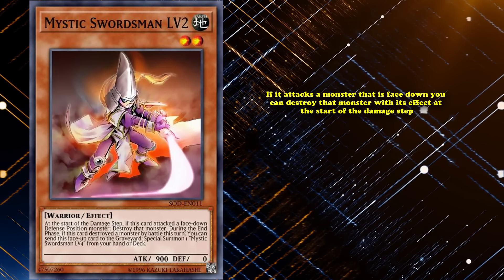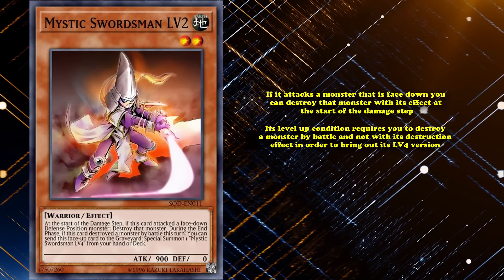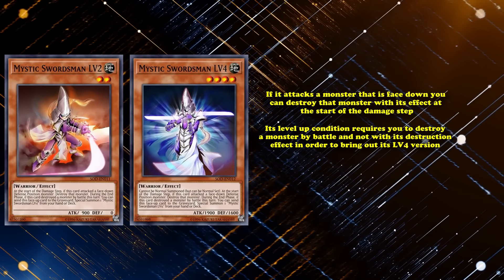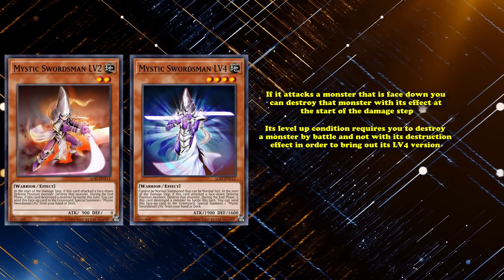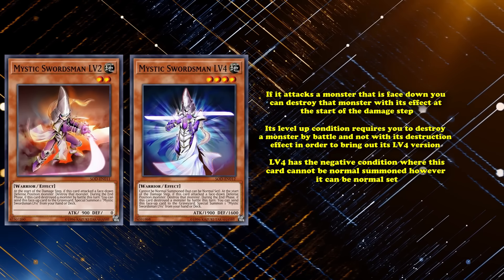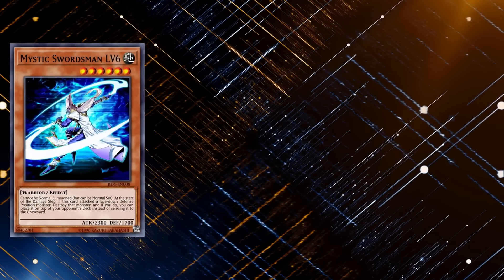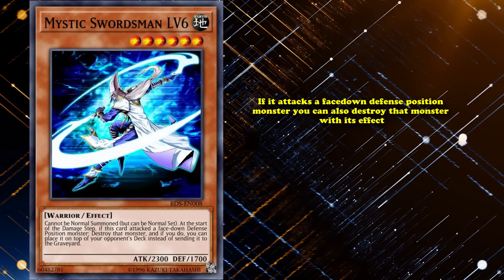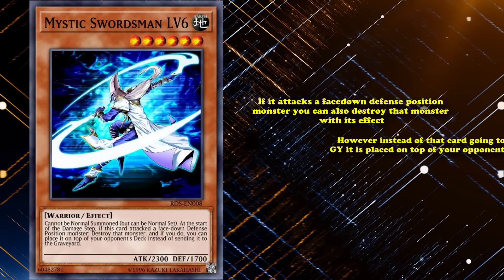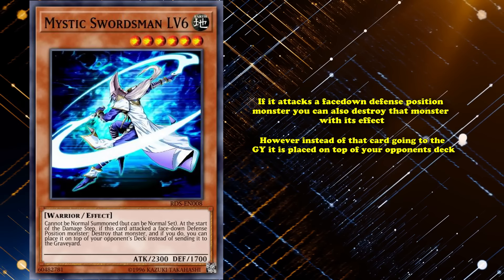Mystic Swordsman Level 2 has the effect that if it attacks a face-down monster, you can destroy that monster immediately at the start of the damage step. Oddly, its level up condition requires you to destroy a monster by battle — not with its destruction effect — in order to bring out its level 4 version during the end phase. Mystic Swordsman Level 4 has the same effects, except it has the negative condition where this card cannot be normal summoned, though it can be normal set.